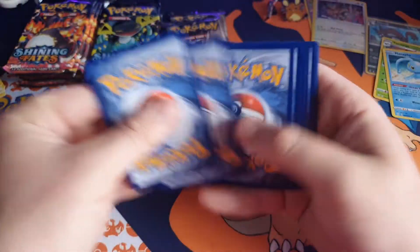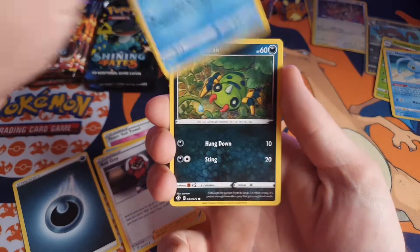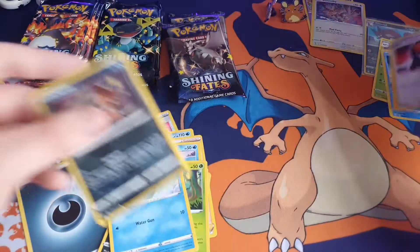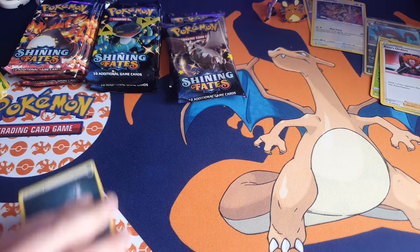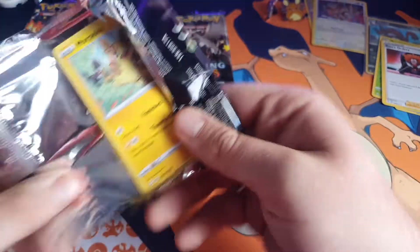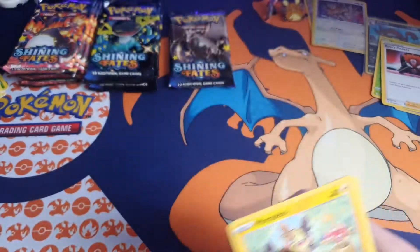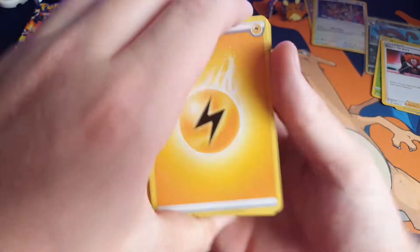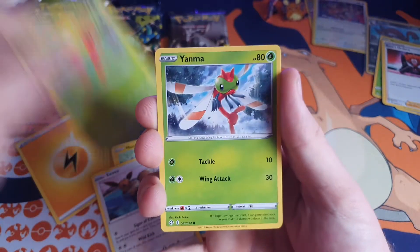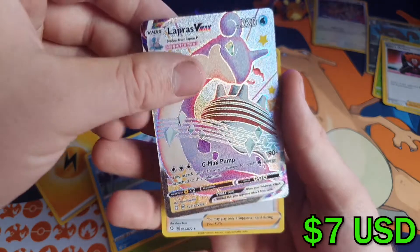We'll pull something, I'm sure we will. Maybe a nice little full art secret rare. Energy, Team Yell Hotel, Floatzel, Ball Guy, Snom, Spinner Rack, more Peco, Rollout, Horsey, reverse holo Nickitt, and Bossá's Orders. Still nothing. You know what it is — it's because I've left them on my shelf for so long and the packs have just gone off. Electric Energy, Gym Trainer, Fwacky, Floatzel, more Peco, Eevee, Gossifleur, Yanma, Snom — oh okay! Shiny Lapras V-Max! I will take that!